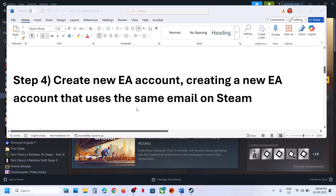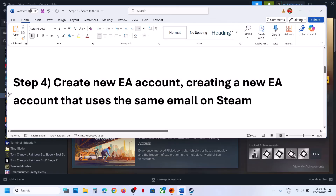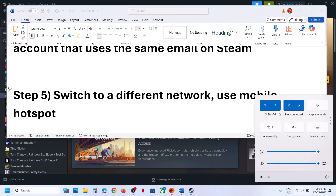The next step is to create a new EA account — this has worked for many users. You can create a new EA account using the same email you use on Steam, and then check if the issue is resolved.